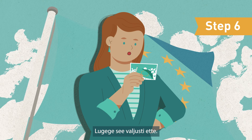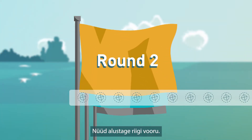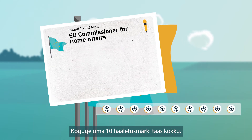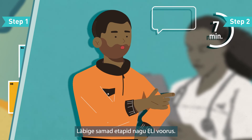Read it out loud. Round two: now move on to the national round. Re-collect your ten voting chips. Read about your new role and positions for this round. Follow the same steps as in the EU round.